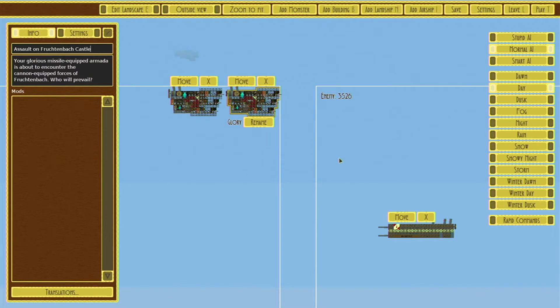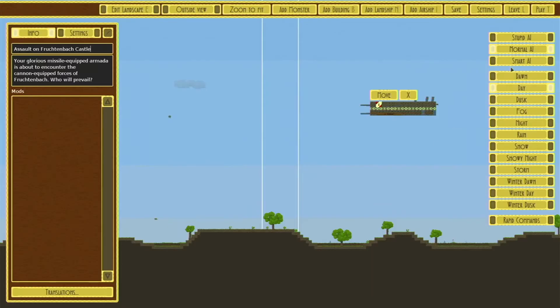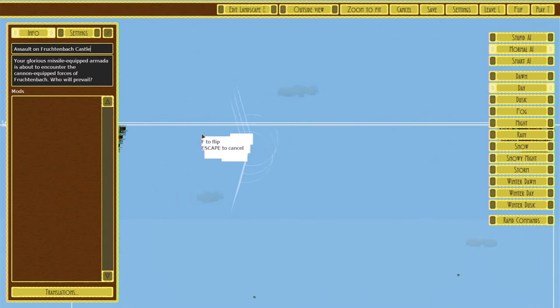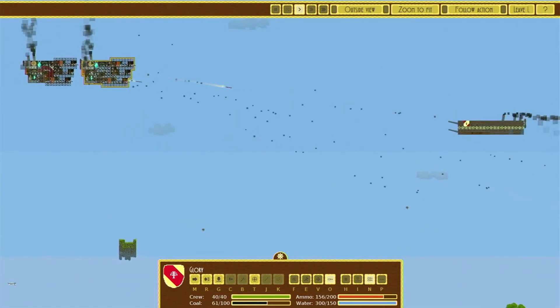Every ship needs to have a functioning interior as well. There are a lot of things you need to add to your internals to make it function: crew quarters, ammo storage, coal to fuel your engines, and captain locations to make sure the ship knows how to steer and fly. Sometimes your ship needs extra storage space, so you need to include extra empty rooms. And as always, we can't forget a fire extinguisher — every vessel needs at least one.